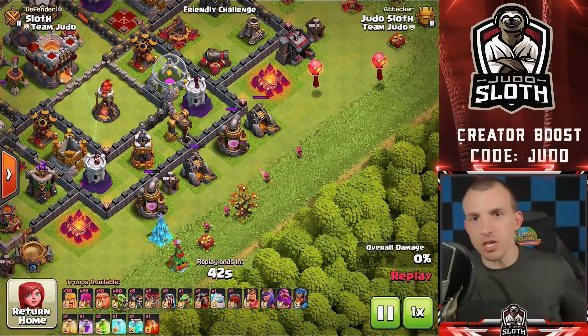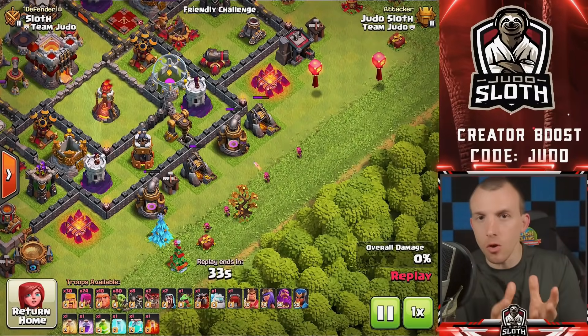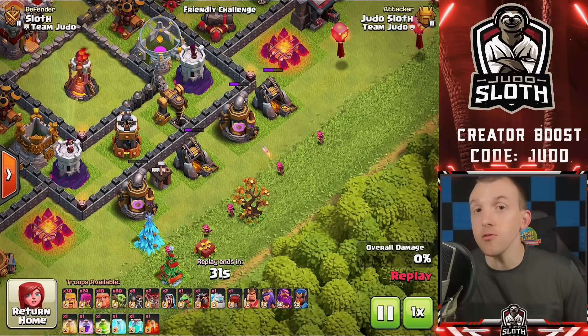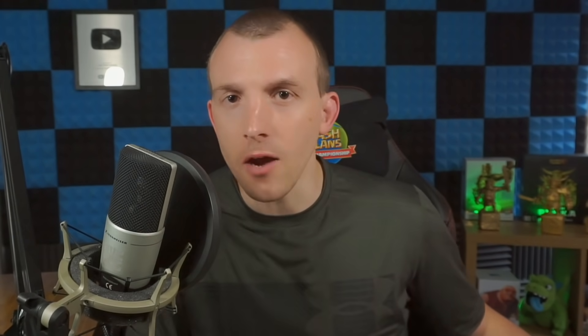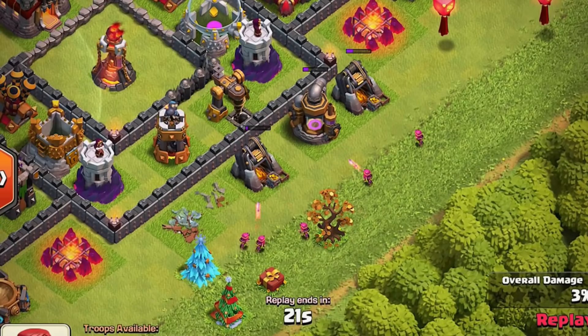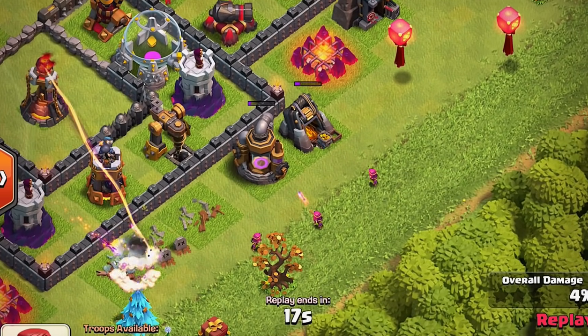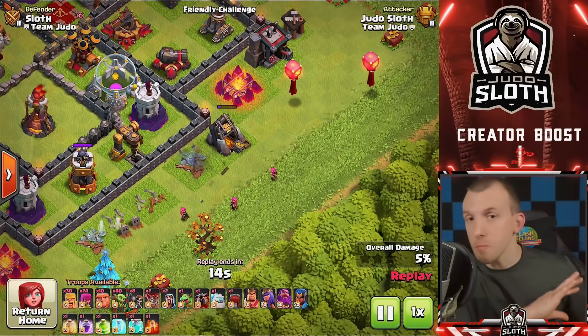Moving along to the Archer, she is a ranged troop and whilst you can use her as part of the Barch strategy, make sure you utilize the range to your benefit. You might be able to snipe buildings — all that means is taking the building down without your archer being in danger. In this example all of the archers are out of range of the defenses so they can take down buildings to set up the funnel, but in many cases this can be used to purely clean up buildings.